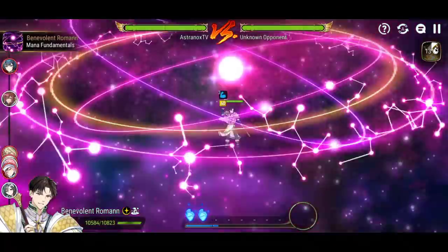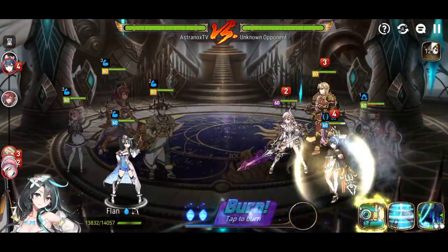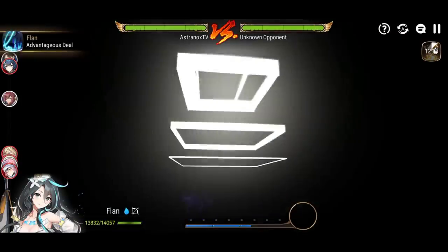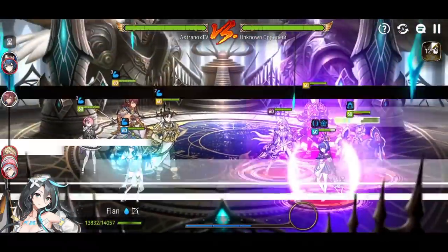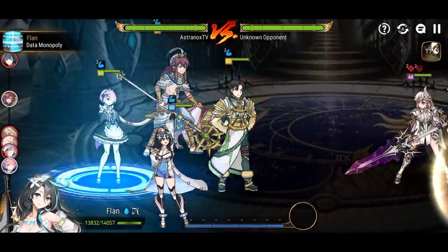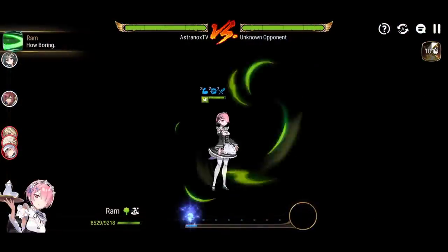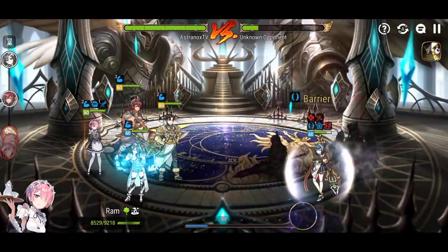Defense break from skill three combined with attack break — that's the perfect combination for PvE content. You're cutting their attack in half and shredding their defense by 70%, so you're dealing more damage to the target while they're dealing maybe 50% less damage if they scale off their attack. That's beautiful. She's self-sufficient and has great attack buff in her kit. Look at the damage — so high.